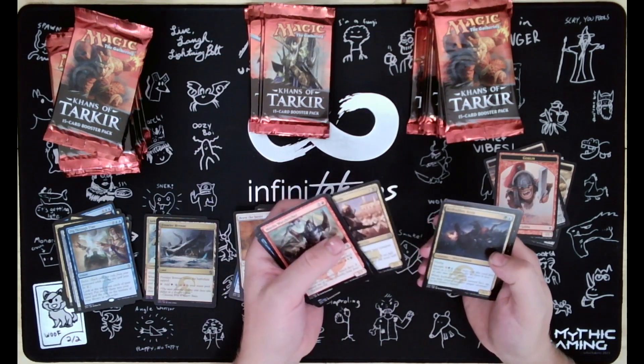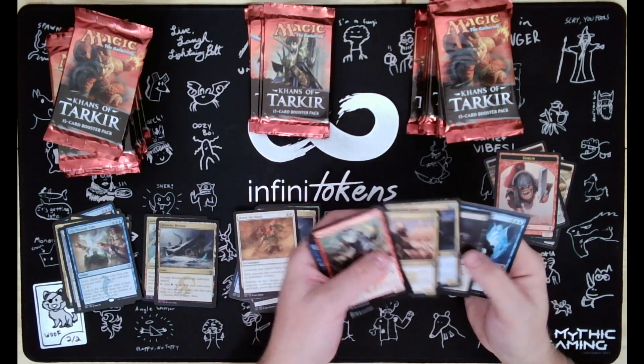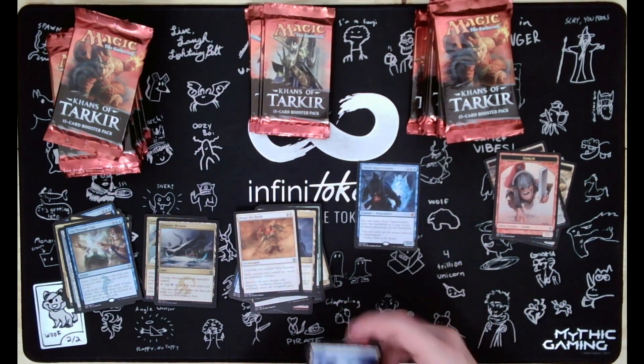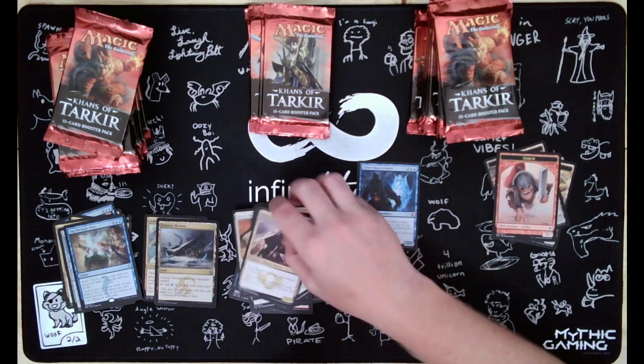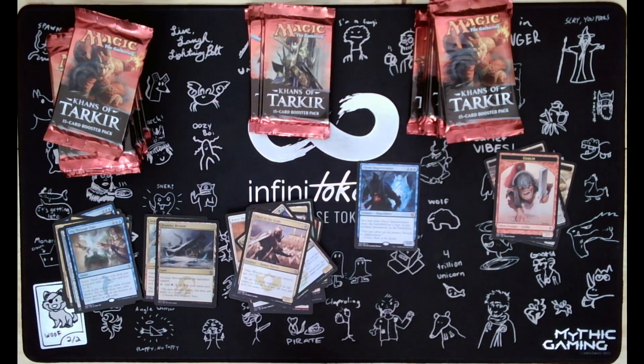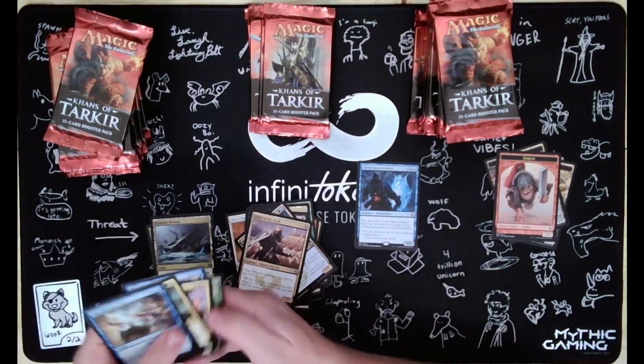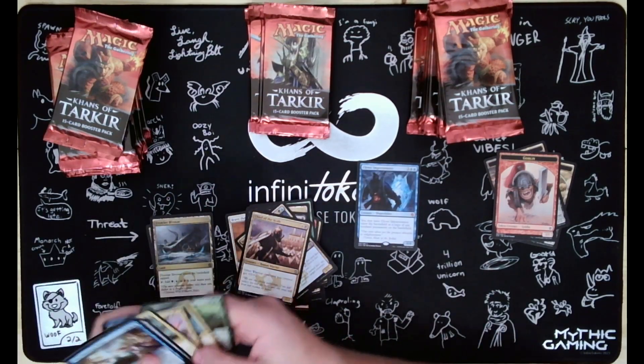Chief of the Scale, Icefeather Aven, Despise, Clever Impersonator - there we go. And that is our first Mythic.